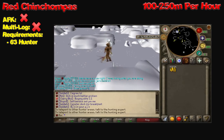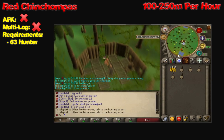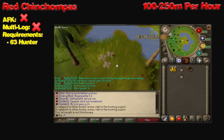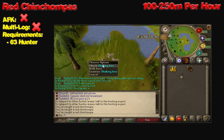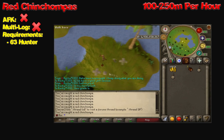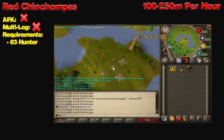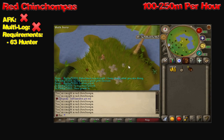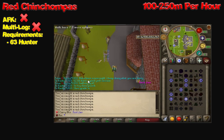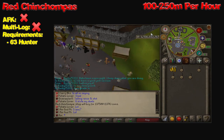Next up, we have red chin chompas. Lots of people say this is a horrible way of making money, and yes, it's only 100 to 250 mil per hour. However, if you're bored of implings or just want a change, check out red chin chompas. These are not AFK-able, nor are they multi-loggable, because you're going to be constantly clicking. The requirements are 63 Hunter, though I highly suggest having the Hunter level for five traps — that's going to make it a lot faster. You go to the hunting skilling teleport, pick the jungle impling area, run over to where the chin chompas are, set down your traps, and you can sell them to the junk store for around 130k each.